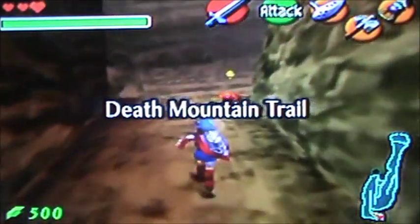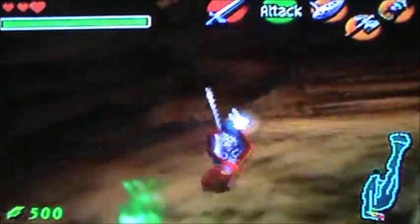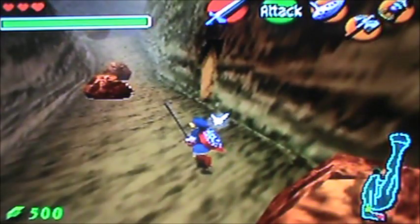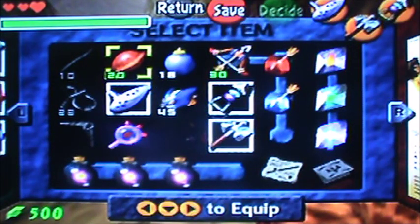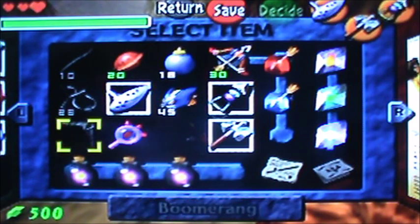Alright, so we're at Death Mountain Trail. We're going to head to Death Mountain Crater and go to the entrance of the Fire Temple. I did independently fill up all magic and filled up three bottles with berries.